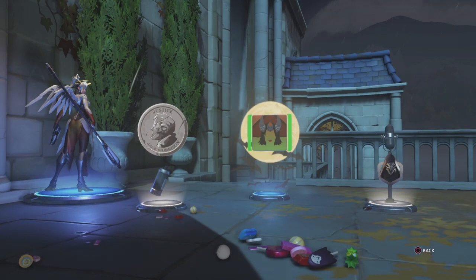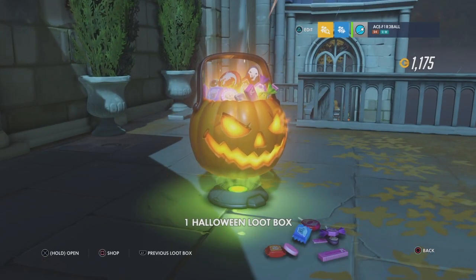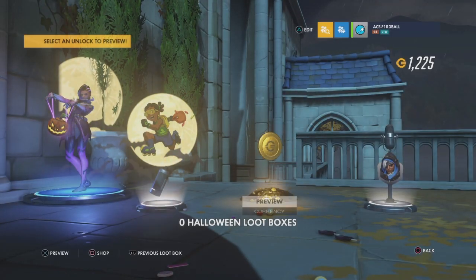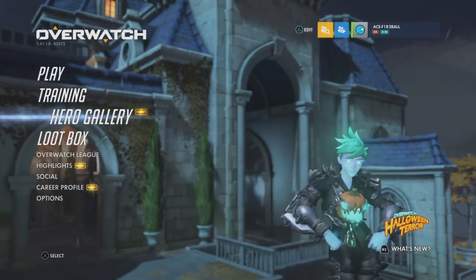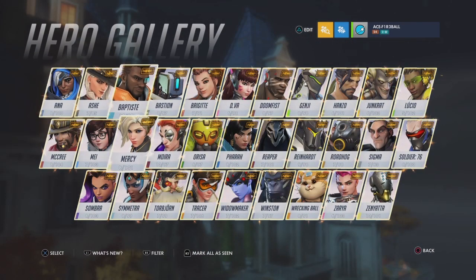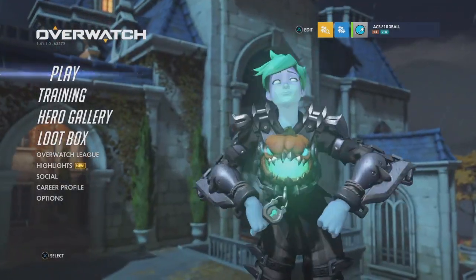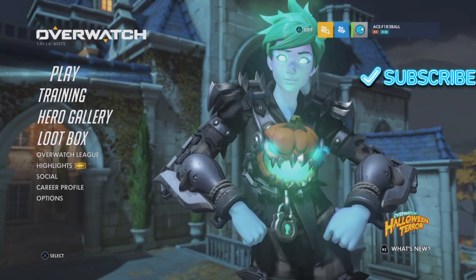We have one more loot box. Here we go, I'm getting ready to open it. Let's do this. Legendary — leave me with a nice one. It's coins, it's okay. It's kind of a dub in my eyes I guess. Leave a suggestion as to what skin I should buy — I'm leaning towards probably a Witch Mercy skin. Thank you for watching the video, leave a like and subscribe. Let me know if you like videos like this. See ya.